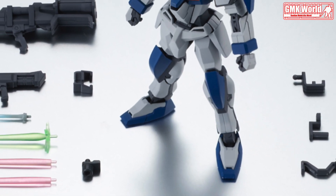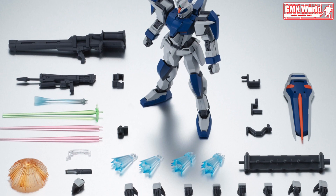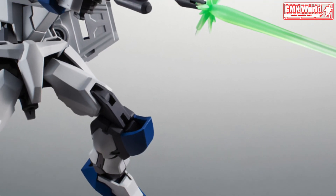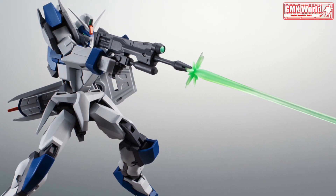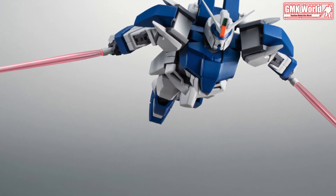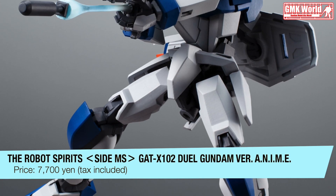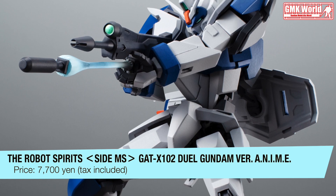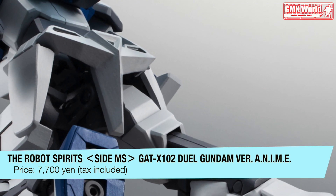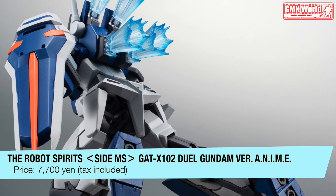Set contents full of volume. In addition to the standard equipment rifle and shield, effect parts that produce various scenes are included. This product also comes with a 350mm rail bazooka. The beam effect that reproduces the shooting scene is attached to the rifle. Two beam saber blades are included, and you can recreate that scene with two swords. The grenade set at the bottom of the beam rifle can reproduce the injection scene via effect parts. You can also mount the shield on your back. Effect parts with the image of jet can be attached to the four thrusters on the back, so you can imagine a Dual accelerating toward an enemy plane.